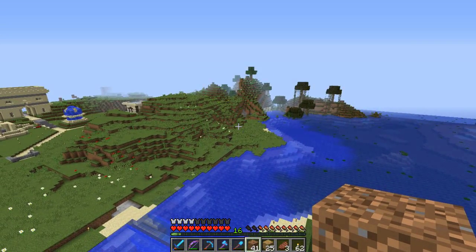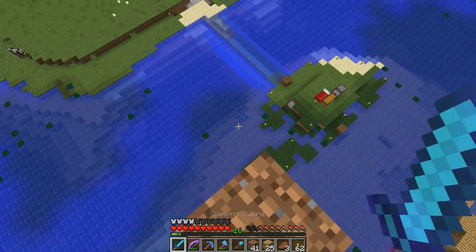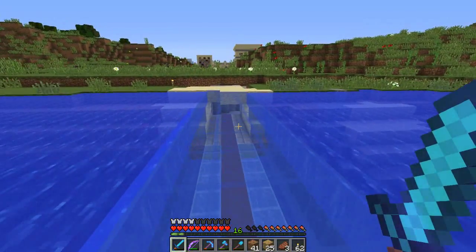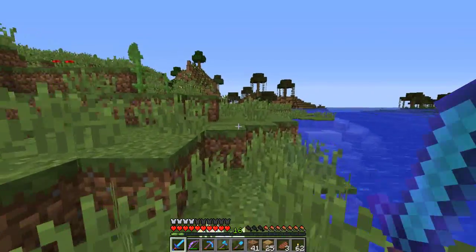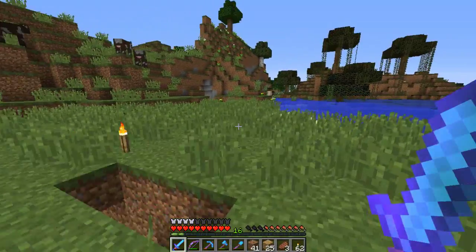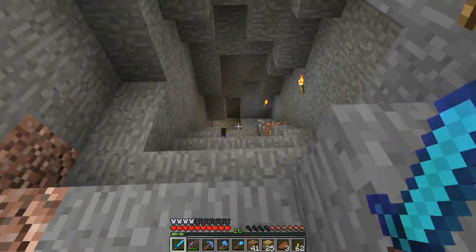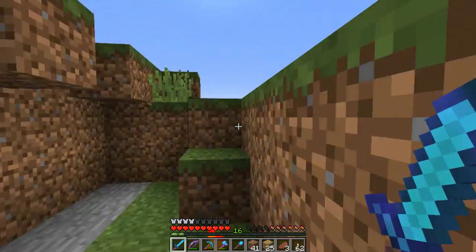There looks like a bit of a cave over there — let's go and check that out. There's a cave; I've put some lights in it. I'm going to check that out and see if it's a possible other option. Oh, I hear lava. That goes down, down, down — and that also goes down, down, down. So maybe not.